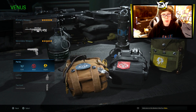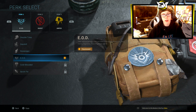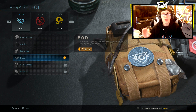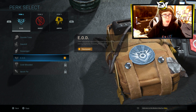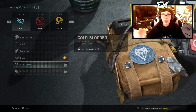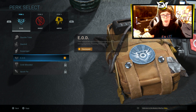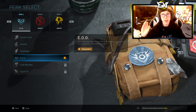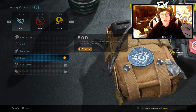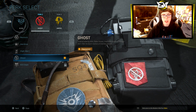Now we'll be getting into the sniping class setup. Right now the highest level cap you can achieve is level 20, both for the sniper weapon and the actual level cap in general. I recommend running EOD, which reduces damage from explosives, because there are a lot of claymores and grenades being thrown. Ghost is also a must — you absolutely need to run ghost because it really helps.